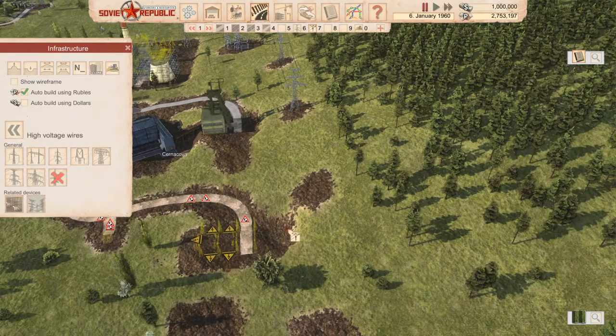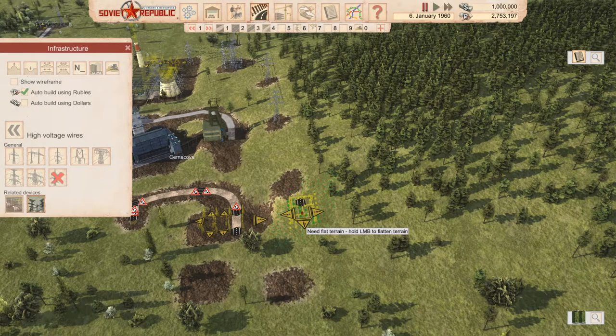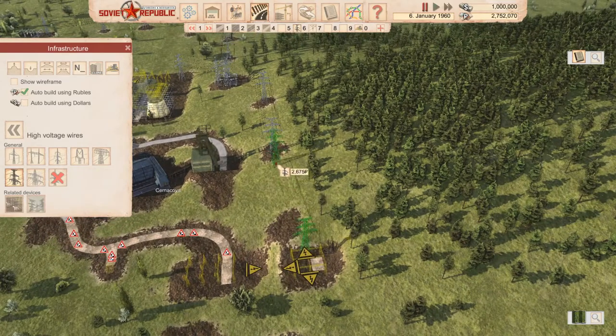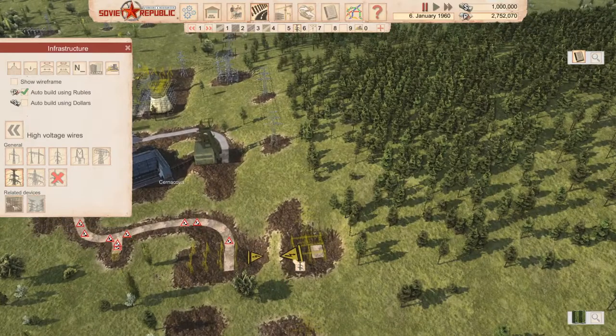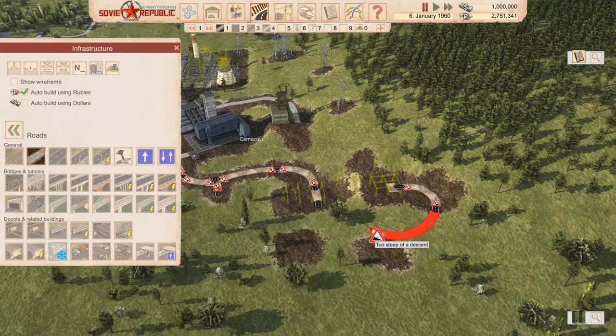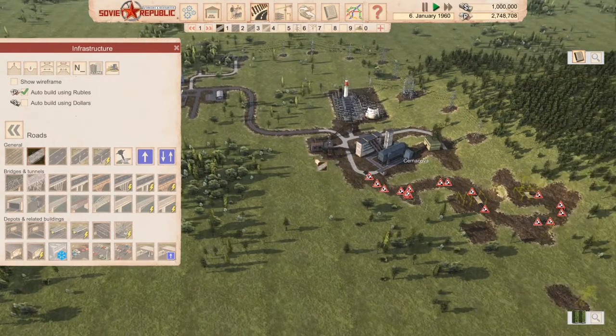We need the high voltage switch — ideally here, even if the road placement is a bit awkward. Let's make it work. We're still paused — just gotta remember not to unpause accidentally. That's connected. Now we just need a road connection — we can go out here. Just need to flatten the terrain a little, come underneath here, and connect up. Looks okay to me. Let's unpause and have it built.